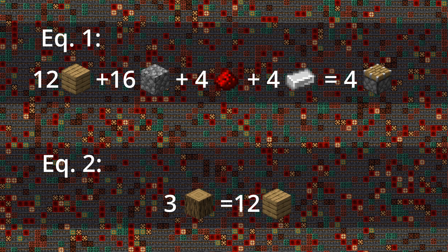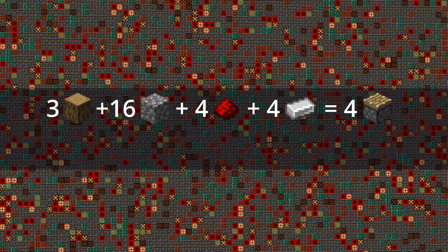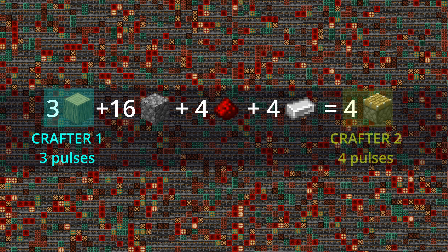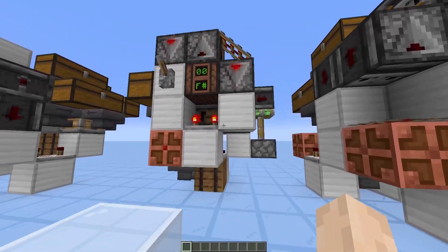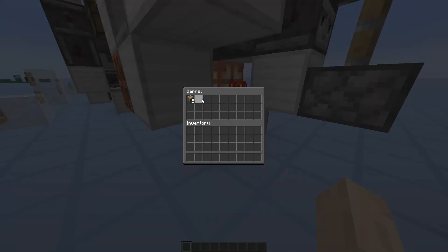Returning to our crafter system, we can now put both equations together and we get: 3 logs + 16 cobblestone + 4 redstone dust + 4 iron ingots = 4 pistons. If we separate by crafters, the first crafter — the one that turns logs into planks — has to be pulsed 3 times per cycle. The second crafter — the one that makes the pistons — has to be pulsed 4 times per cycle. And that way we get a balanced input of logs with a balanced output of pistons. That is how we balance out the crafter's inputs and outputs in an automatic crafting system.